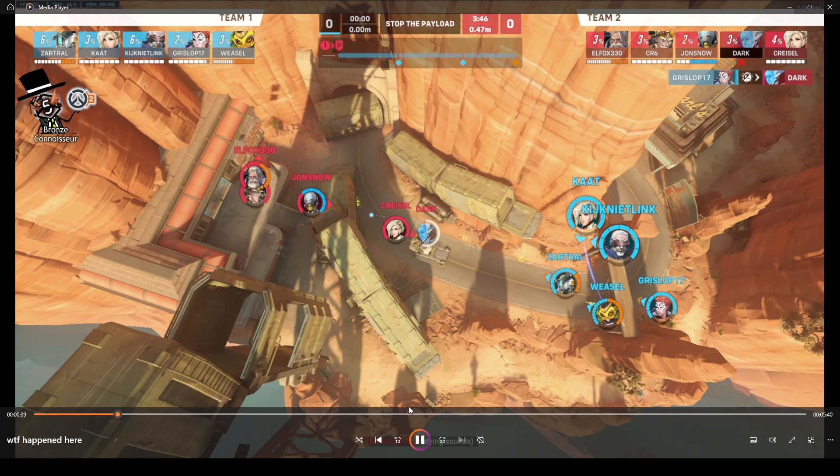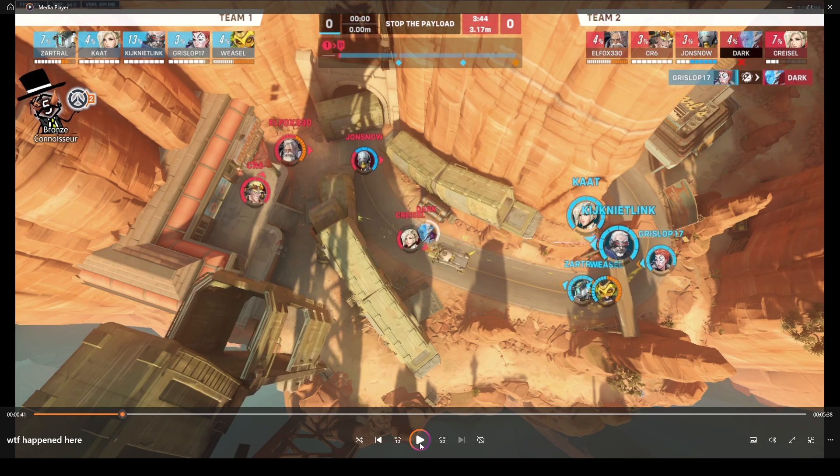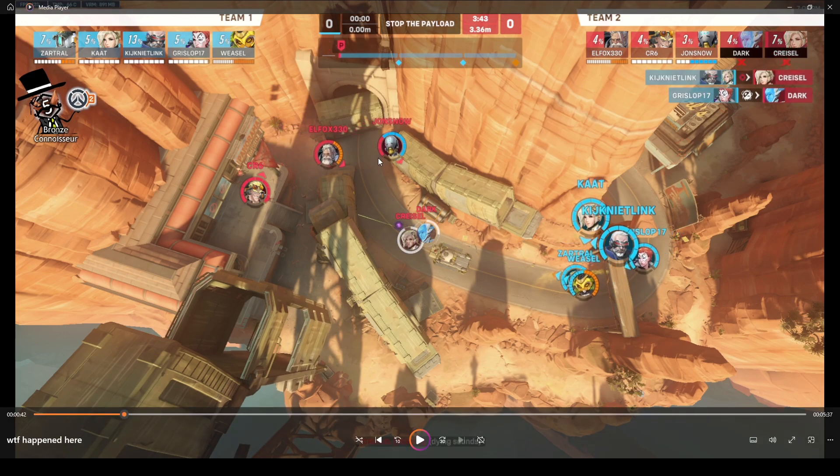So they didn't have a player — there was one player down when the game started. And even though they more or less left altogether, we see that both the Echo, who got shot out of the air here, as well as the Mercy, who I think is just about to die here, were basically frontlining. And even still, we have the support Zenyatta closer to us than the tank.